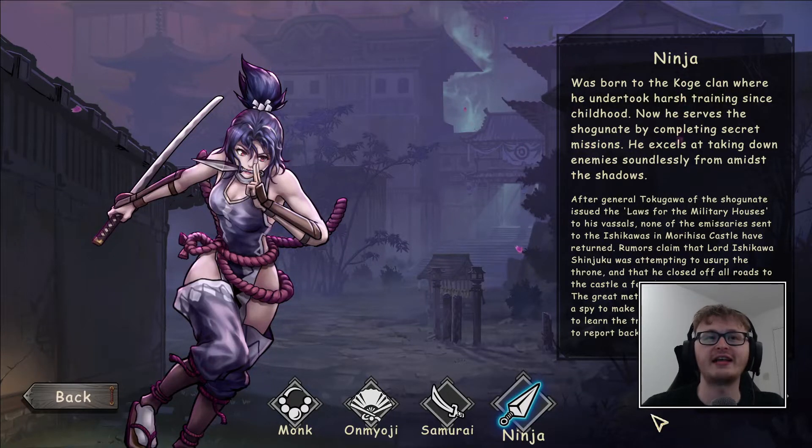Hello everyone, I'm AussieJTV and this is Castle Morihisa. Today we're going to be playing as the ninja, the final class that we haven't yet tried on this game. I was just looking at the talent stuff and the general use of how this character plays before we started.